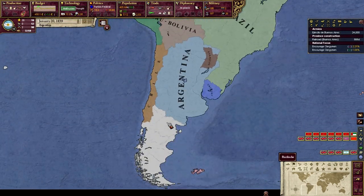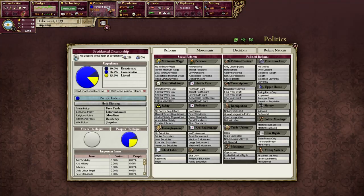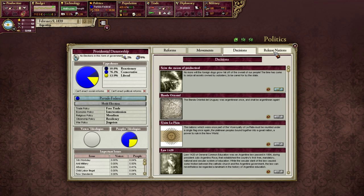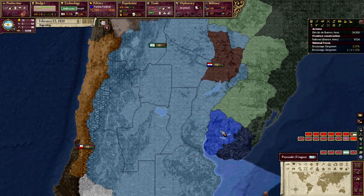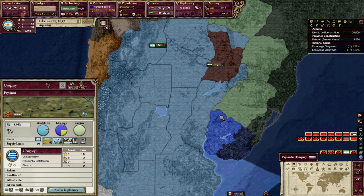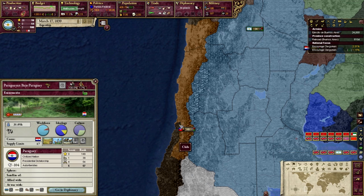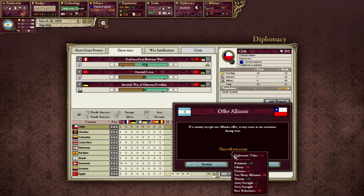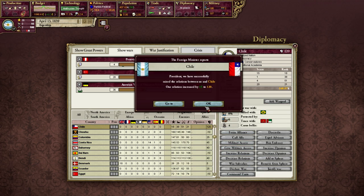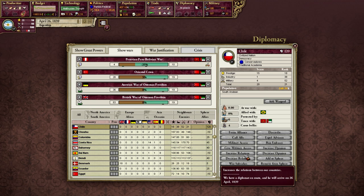Since we're not exactly a great power, we can't exactly go do a ton of stuff. We really don't have much else to do except wait until a couple of events. We need to wait until my infamy burns off so I can maybe go do some stuff with Uruguay, and I actually need the rest of Paraguay. Would Chile accept an alliance with me? No, probably because of the infamy. A lot of things in this game are dependent on that infamy system - if you are definitely disliked in this world, they will hate you.